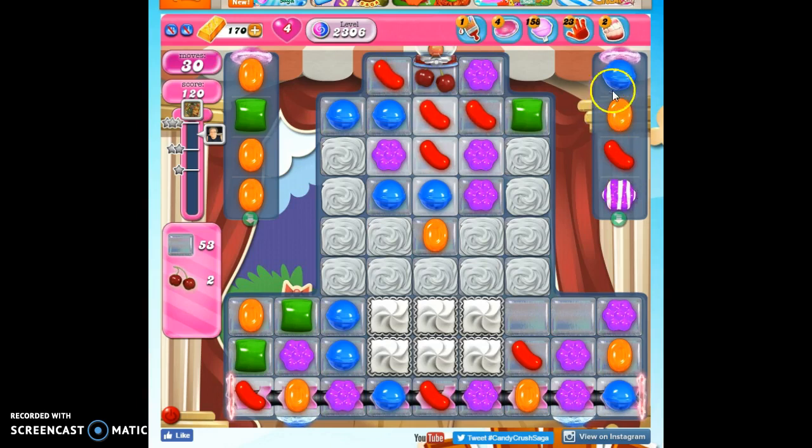When I first entered the board, already something happened. I didn't quite see it, but apparently these four colors all matched and turned into a striped candy for me. I didn't bring in the striped-wrapped combo. You don't see a wrap anywhere, and I didn't use up a wrap, because I still have all my 30 moves. That was just kind of a fortuitous thing that happened.